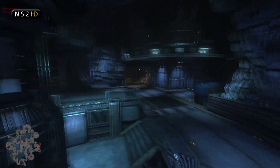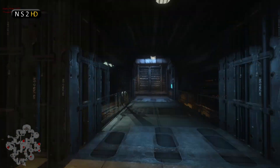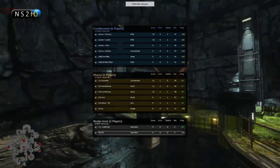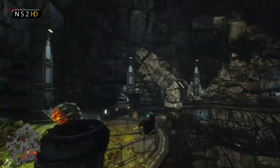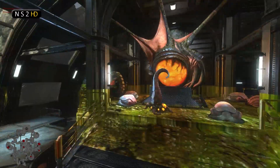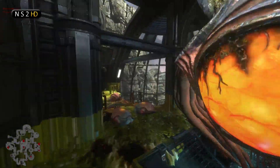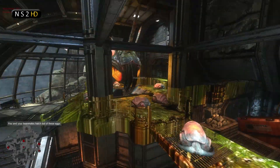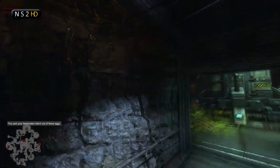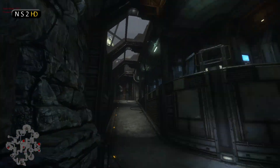There is a Lerk up for the alien team - Boxer is the Lerk. So after he lost his Skulk, he went straight into Lerk and he's probably going to be terrorizing the marine team with some gas very soon. We've got a Whip - no doubt weapons level one. I can't see a tech structure so maybe no tech structure at the moment. Let's check out the res - 55 team resources, so it's definitely building up.